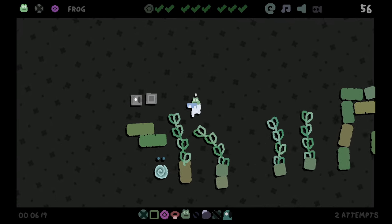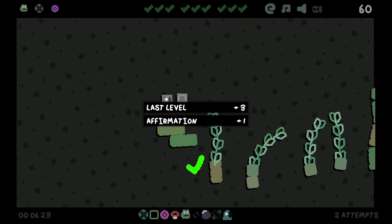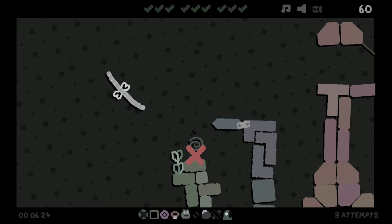I would like you to go the other way — thank you. I think we win. All right, that was very clean and very quick — last level easy peasy. 60 points in that one, let's go for another one.